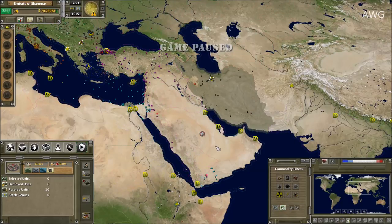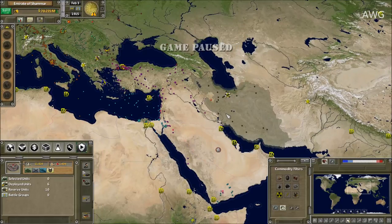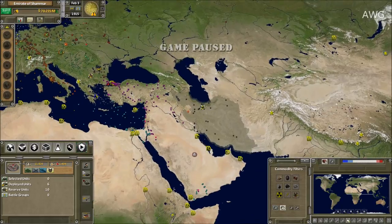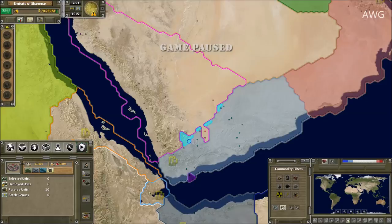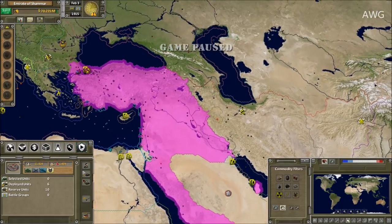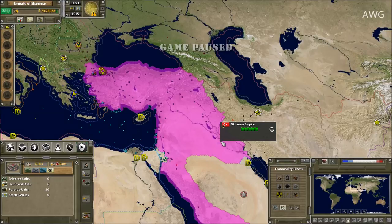Well there you guys have it — this is the best I can do with the Emirate of Shamar. I took a chunk of western Iran and they were like, okay, we've had enough. That is the Emirate of Shamar. The Ottoman Empire and Great Britain are going one-on-one over there. The Patreon contest is still going on — one dollar for the Recruit tier, five dollars for the Plus tier, and ten dollars for the Elite tier, with more rewards in each.